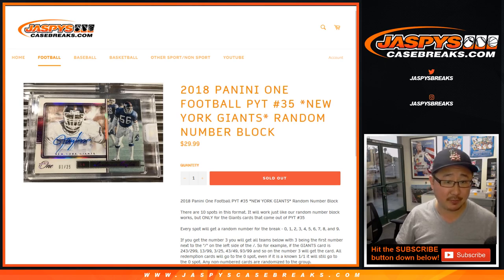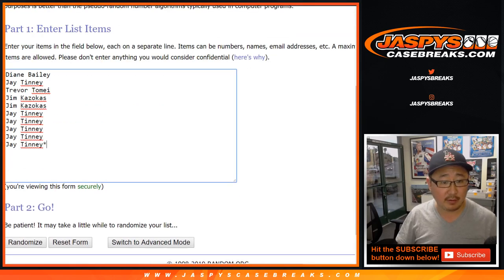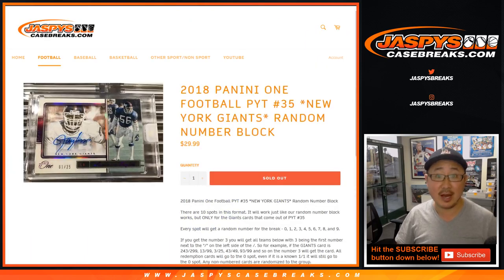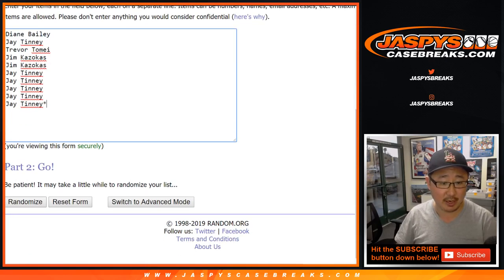Now the Giants random number block. Big thanks to these folks for getting into the Browns number block. You get a block of numbers for the Giants — Giants only. Let's roll the dice and randomize each list. Three and a five, eight times. Good luck, your names first.